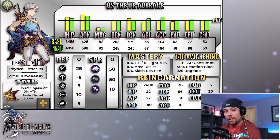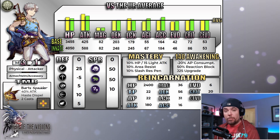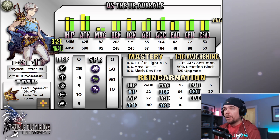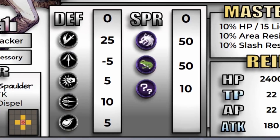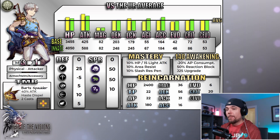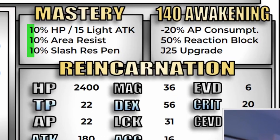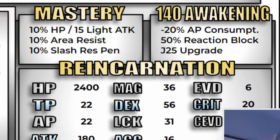For damage resistances, he gets a big 25 to slash — there was a time in the game where that was quite an amazing value, but for the current game outside of some specific matchups, it's not really going to do a ton for him outside of protecting against some of the bigger slash imperils. The rest of his resistances aren't all that special. He gets 10 to missile, and 5 to both strike and magic. At his mastery ability, Bartz picks up 10 in area resist and 10 to slash res penetration — both very valuable passives.